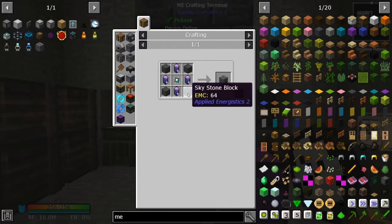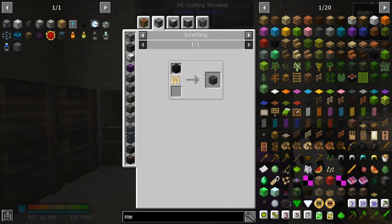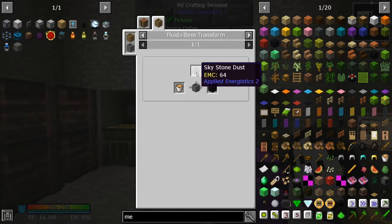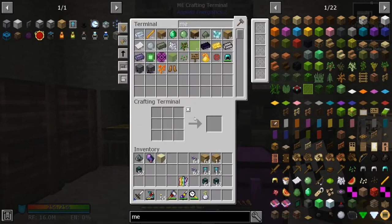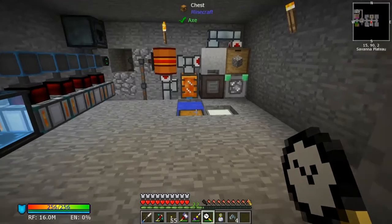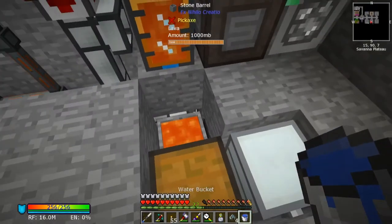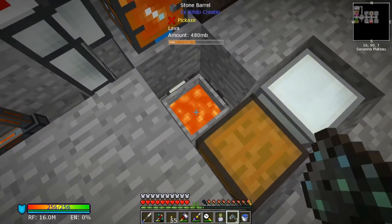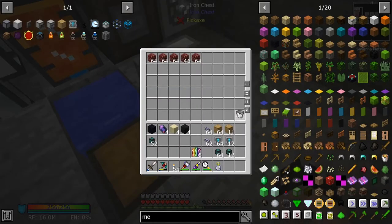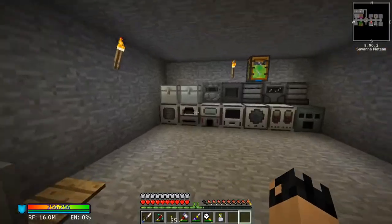Let's do that quickly. I've got my skystone here, a bucket to remove the water, there's our lava - easy setup. Put our water back and put our bucket back. Now let's smelt those, and while they are smelting we can crush some flux because we're going to need four pure fluxes.